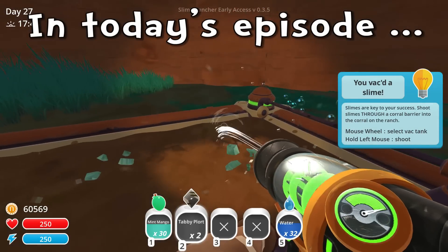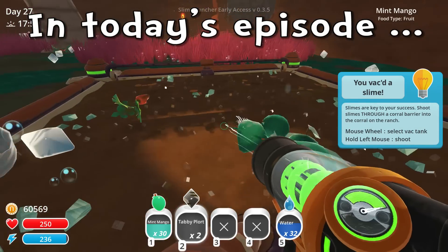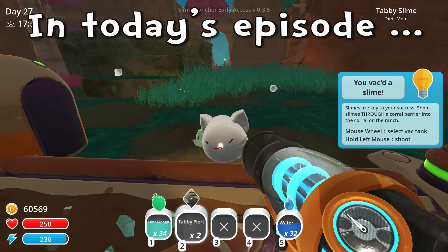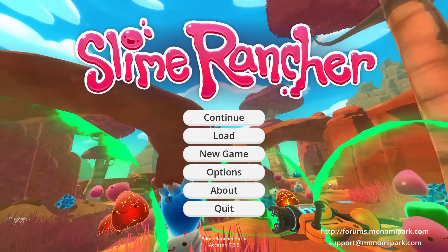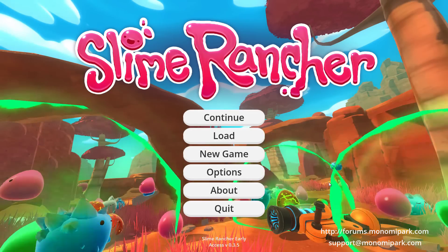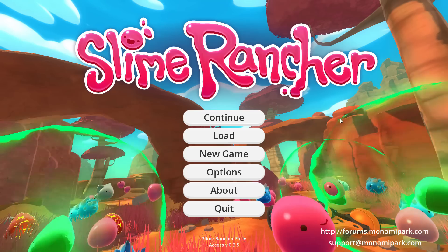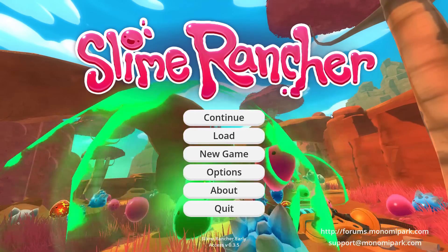Trying to steal my mangoes! Never touch a man's mangoes or else you get sucked up into the vacuum. Howdy there partners and welcome back to Slime Rancher with yours truly Pablo Punchwood, the best darn slime rancher that ever walked the far far range.